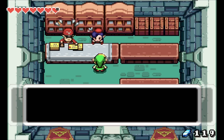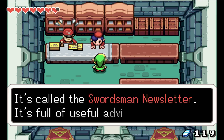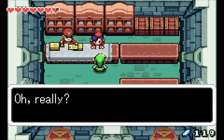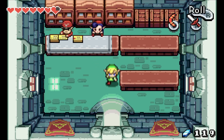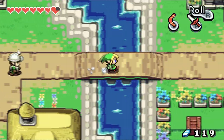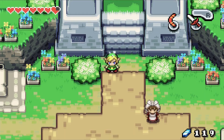We can come in here now and talk to Marcy. She says: 'Welcome! I'm selling issues of a helpful adventurer's guide called the Swordsman Newsletter — it's full of useful advice. Right now you can buy the latest issue for only 200 rupees!' Unfortunately we can't buy an issue right now, but there are 10 of those to buy over time and some of them have helpful hints.